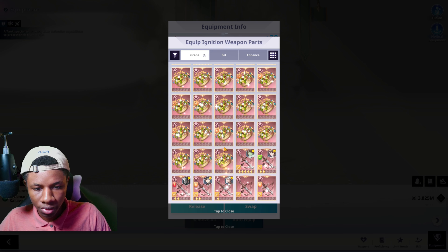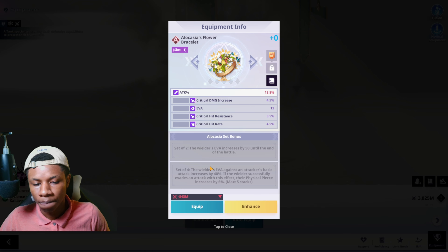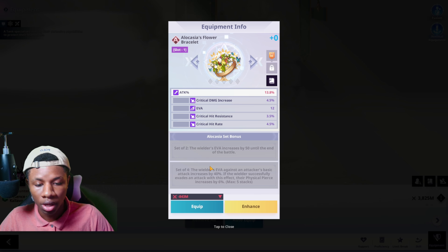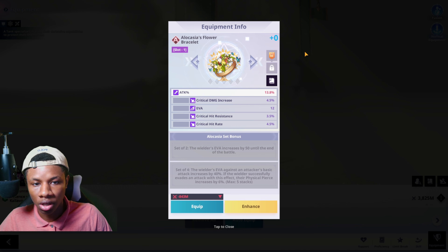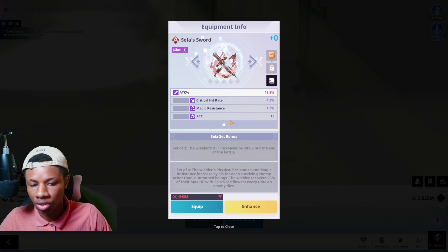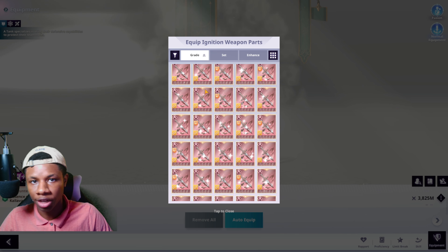The Alokasia set is very good for him because the four-piece set effect increases his physical pierce, and since he is a physical damage type unit, increasing physical pierce allows him to do a lot more damage. The Zila set is literally good for everybody — it increases physical and magic resistance and defense, plus recovers 20% of max HP every time an enemy dies, making it a universal ignition weapon set.